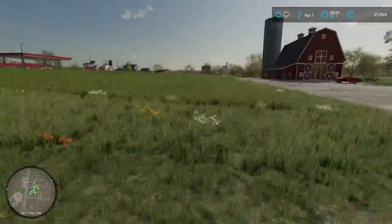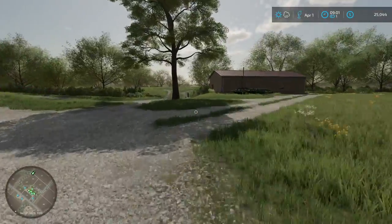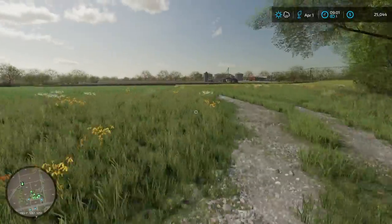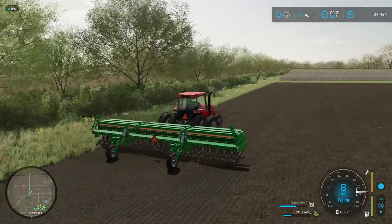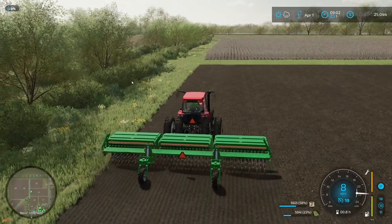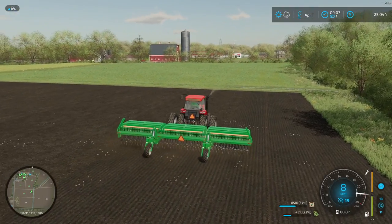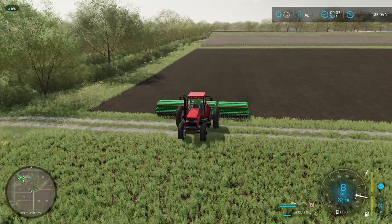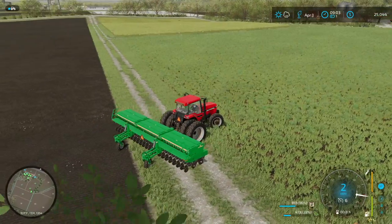We've got two-day months enabled, so I had to move forward two days to get from March to April. We're gonna run back out to the field and get this knocked out. We've got some rain in the forecast so we've got to go, go, go. We'll start off by taking the headlands. It's really hard to see that we're seeding at all right now — if we bring up the map you can see we're actually seeding onto the field. You can also see our oats came up right away, which is awesome.